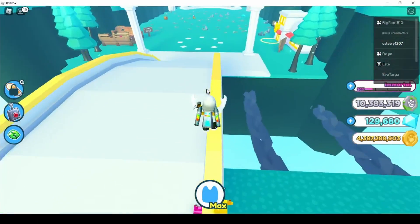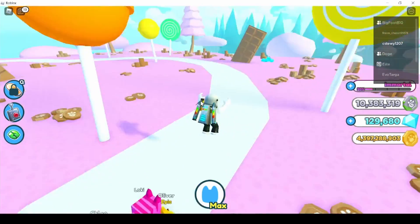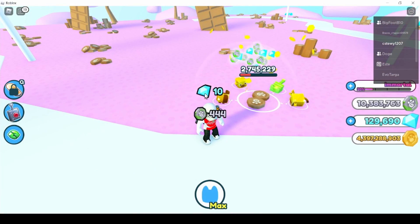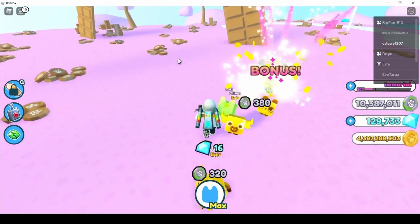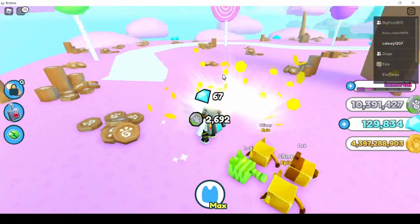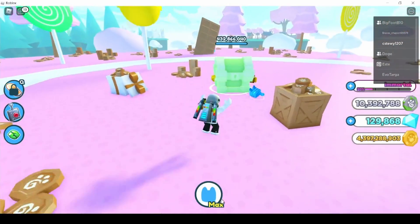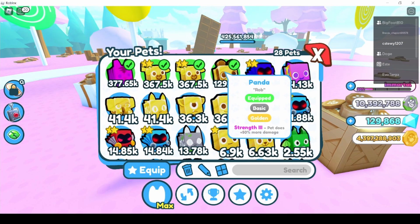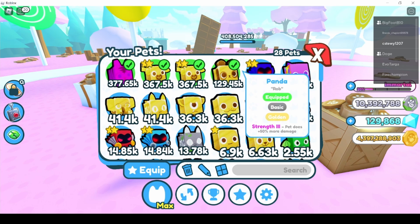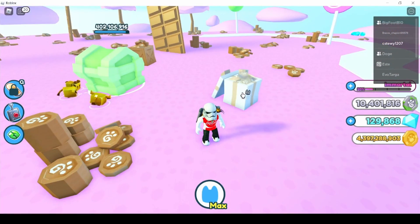The best way to grind in Candy Island is to target the highest-level things available. Break the beer coins and similar objects until a present spawns, because presents are very helpful. You also want to enchant your pets — I have gifts one on all mine and strength three, which does 50% more damage. This pet now has close to 200,000 damage.